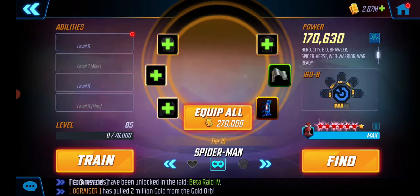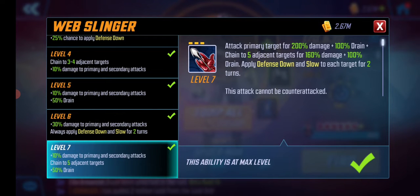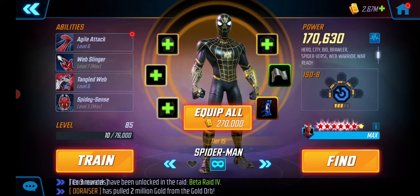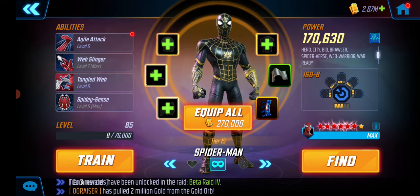We're using Spider-Man Skirmisher, and I think this is a good idea because you really want to land those debuffs. Spider-Man has slows and defense downs on the special, and when you T4 this you get five 2-turn defense downs and slows. A lot of the synergy between the team is based on landing debuffs and slows, so you really want those to land. Also landing the stun on a critical point might be super relevant, so there's one more reason to be using Skirmisher with Spider-Man.